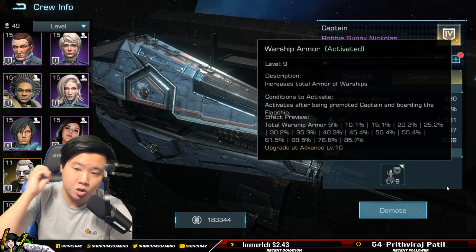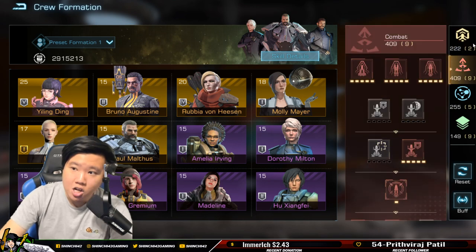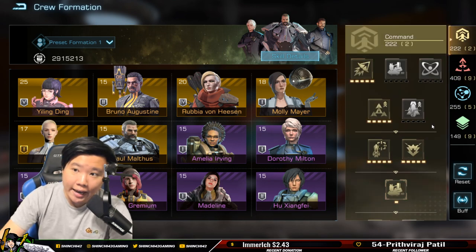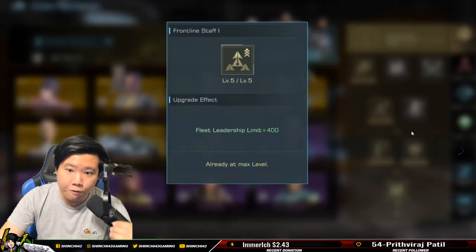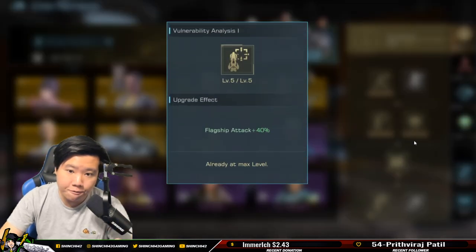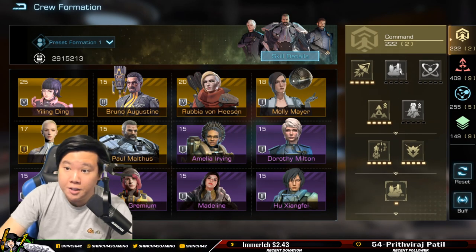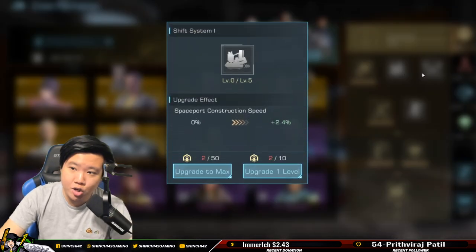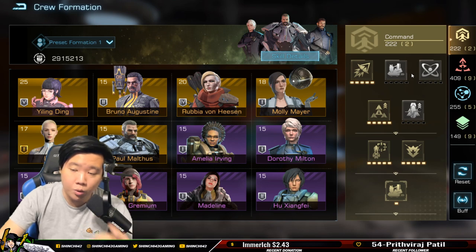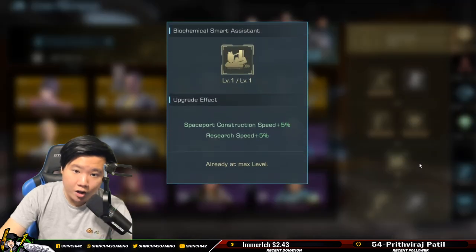Now let's talk about the combat crew point setup. I have navigate speed, then fleet leadership, then flagship attack — I just needed something there. I don't focus on construction speed or research speed because time in this game for construction and research is very minimal. I wouldn't recommend that. Then I did energy recovery, warship construction, spaceport construction speed, and research speed — I technically don't need it but it helps a bit.